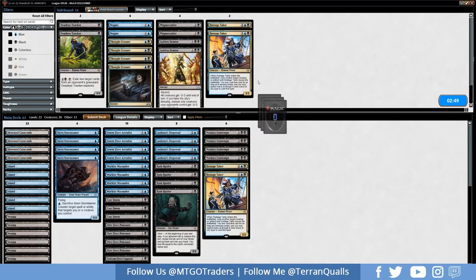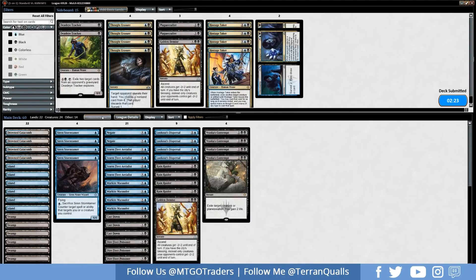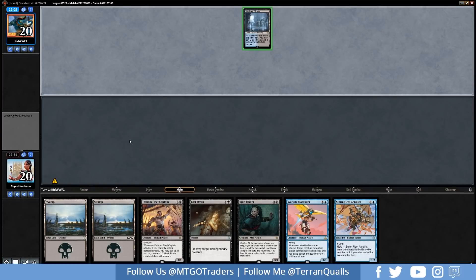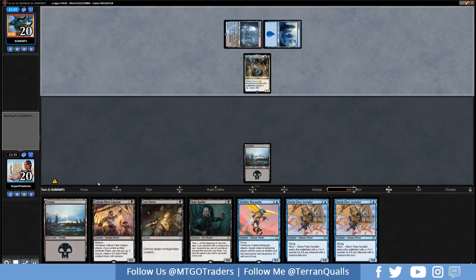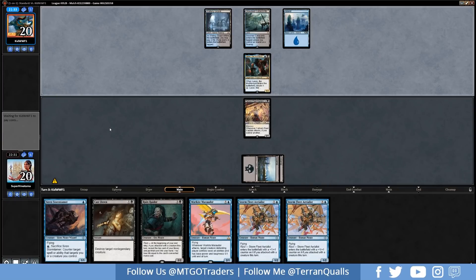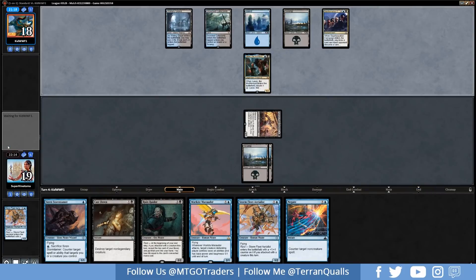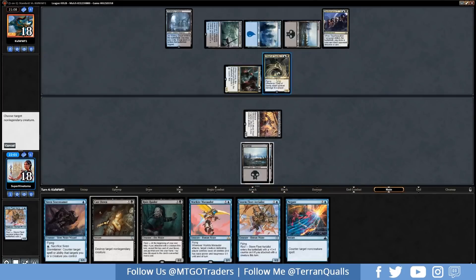Game 2 opening hand — not great, really need blue mana. Opponent plays Watery Grave. We go Swamp and pass. Opponent plays Lazav — Cast Down doesn't work since it's legendary. We play Captain and pass. Opponent plays Disinformation Campaign — probably want to get rid of the Storm Fleet Aerialist. We still need blue mana badly — most of our hand requires blue. Opponent plays Thief of Sanity — Cast Down handles that. Contempt off the top but Thief of Sanity already did work.